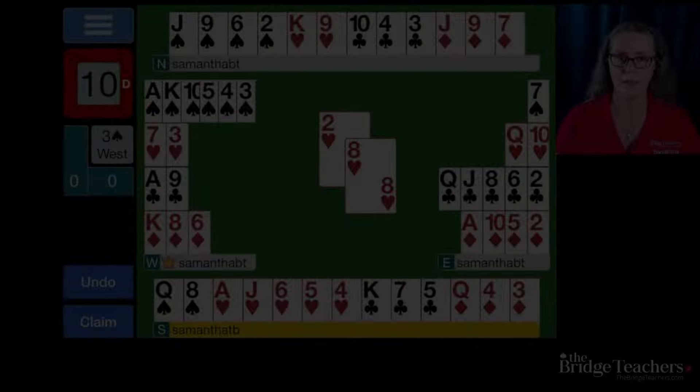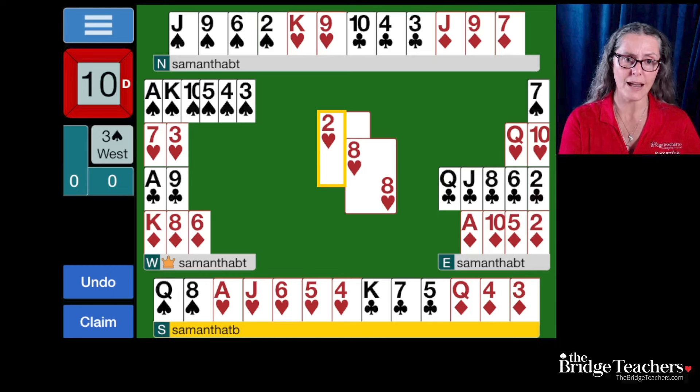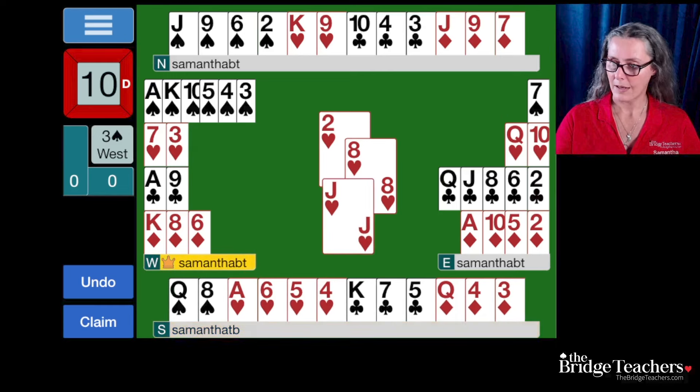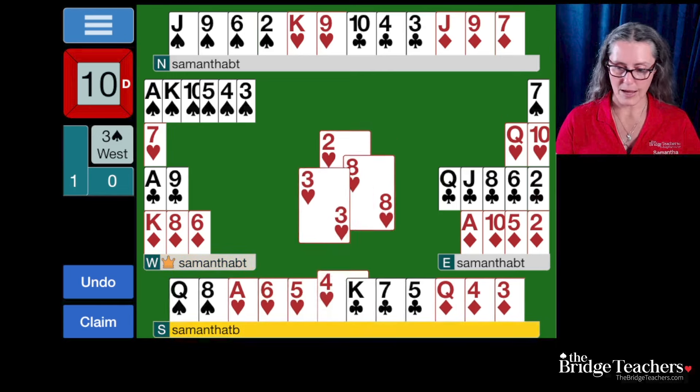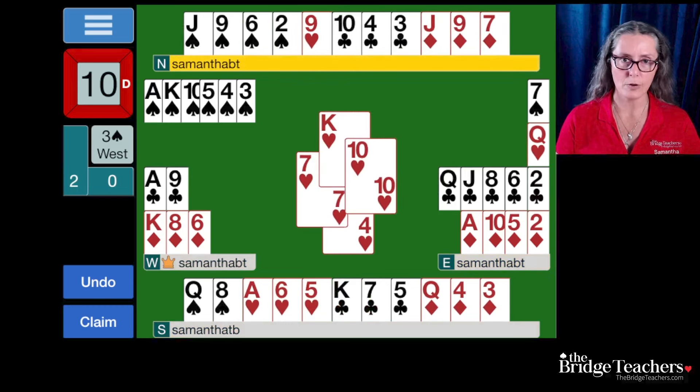If instead of playing the ace, we trust that partner has the king — because that's our agreement: we lead low from an honor, so partner has to have an honor because they led low, and it has to be the king because we can see all of the other honors — so we play our jack. Now we can play a heart back, taking our two heart tricks without making the queen good.